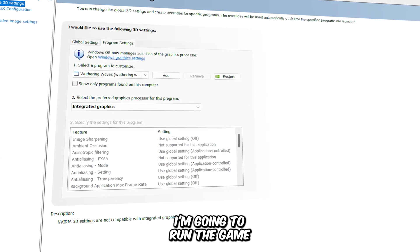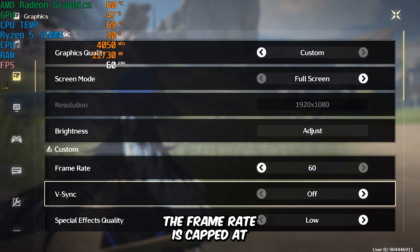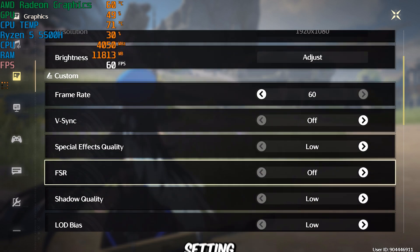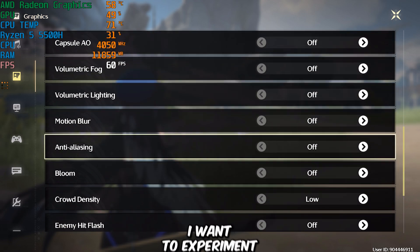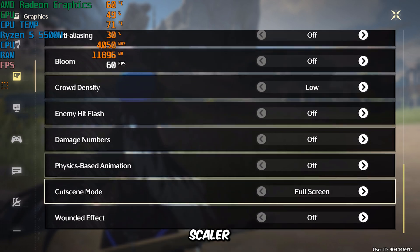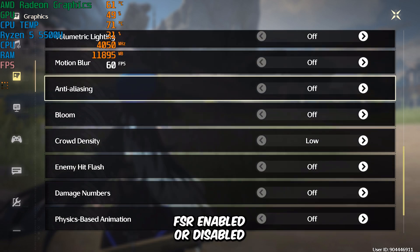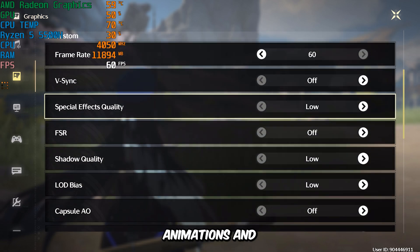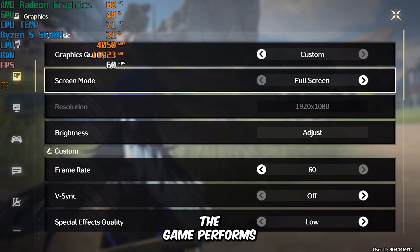First, I'm going to run the game using my integrated graphics. The screen resolution is set to 1080p, the frame rate is capped at 60fps, and VSync is turned off. Every other graphics setting is set to the lowest preset. I've also disabled FSR because I want to experiment with the resolution scaler, but it's entirely up to you whether you prefer FSR enabled or disabled. Additionally, I've turned off extra animations and effects to gain a slight boost in performance. Now let's see how the game performs with these settings.